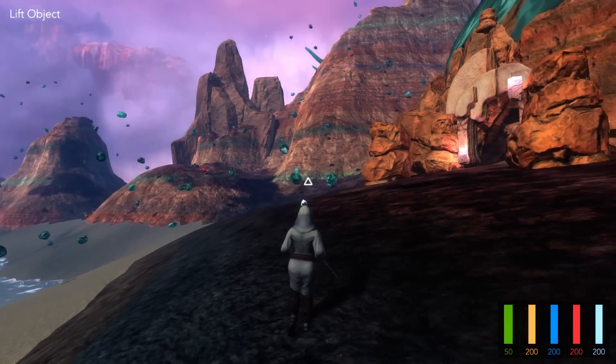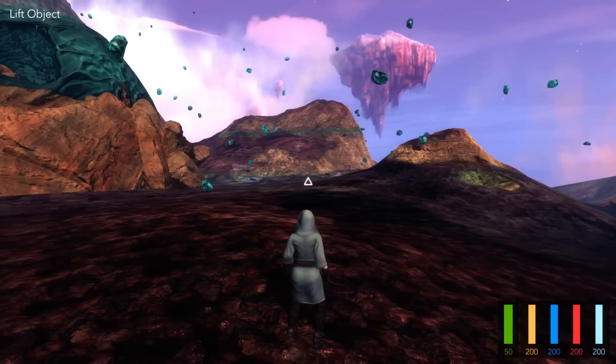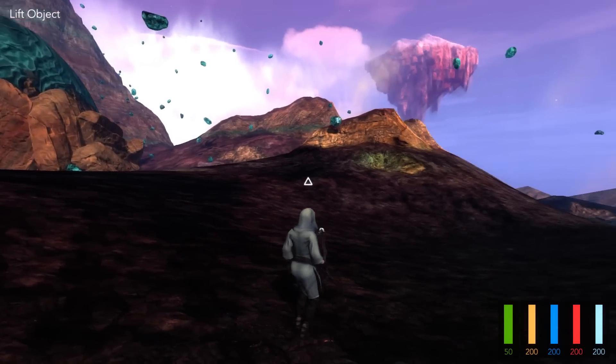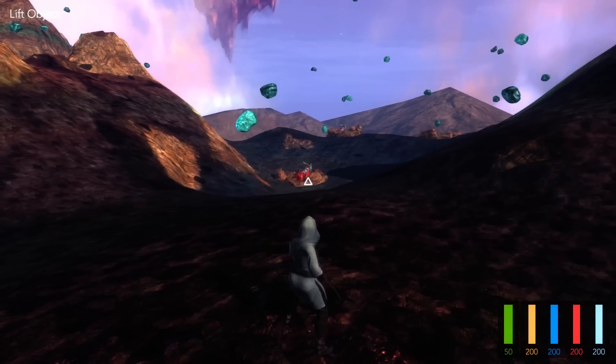So that's pretty much the island in a nutshell — you've got dino toad nests, mountains, and beautiful floaty turquoise rocks. So before we close out the video of this first-look tour, let's just write a little spell, shall we?